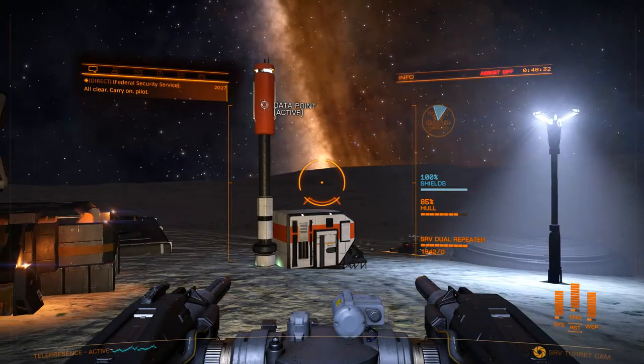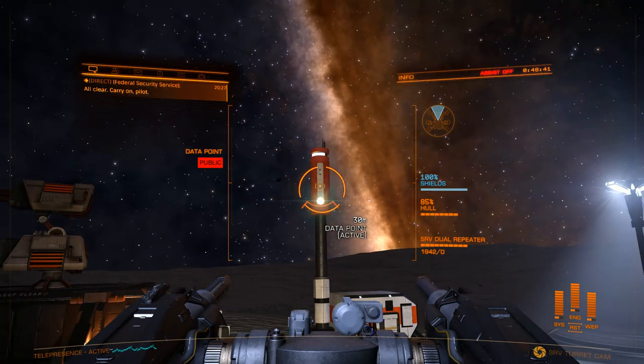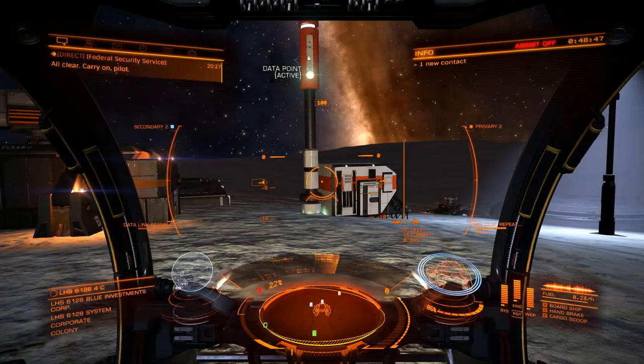There's this thing called turret mode. So I tried turret mode and still couldn't scan the data point. Why couldn't I scan it? Because I have to target it. You got to target the thing — I push the Y button because I'm using a controller.